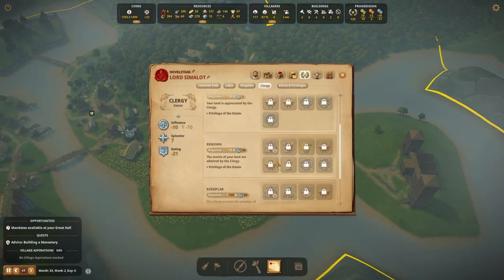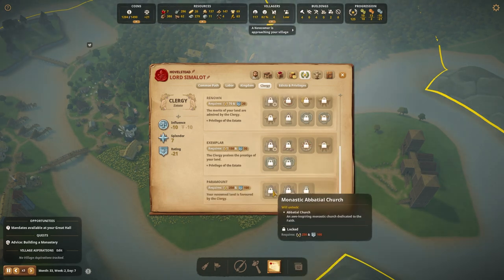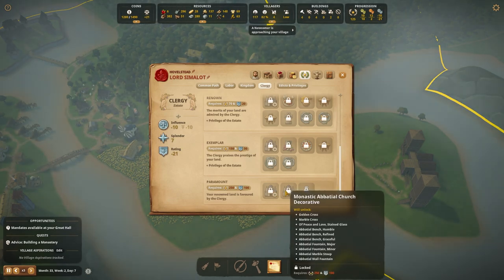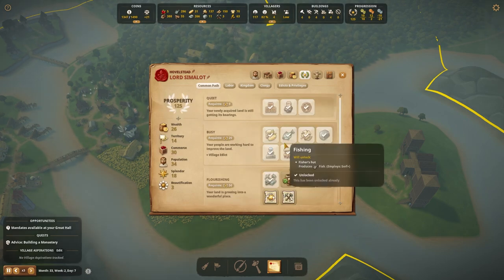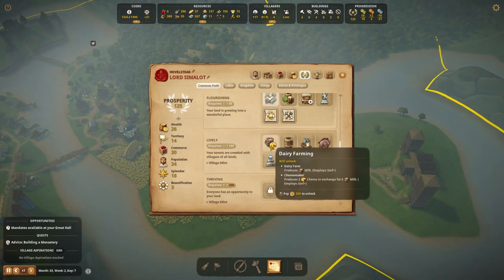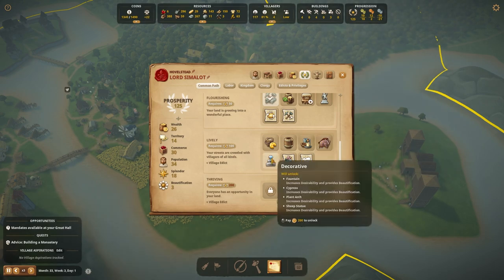You can start getting into modest and then super modest stuff, so you can start getting marble put up in your monastery. Then you can get a bigger church later on and these decorative things which will help with getting that super church going. But for now we don't have any of that. We can also start getting into dairy farming, a coop, common goods, hunting, or even just standard decorative, which increases the desirability of an area.